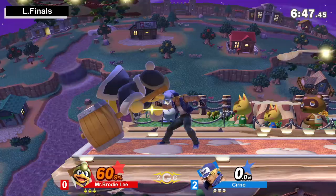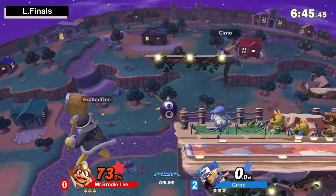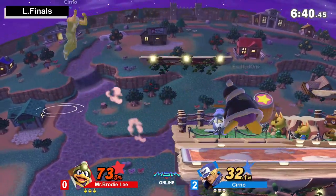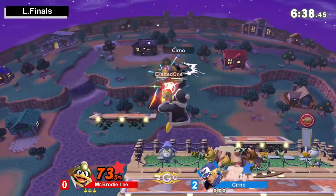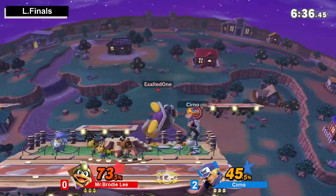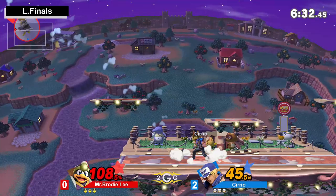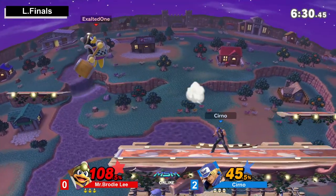Cerno knows the amount of in-life this move has not existed, so he might as well just keep using it. The way he does it there — he lands right in front of Dedede and so immediately he's able to just press buttons on his shield. And it basically ignores the Gordo and stops Brodie Lee from going for aerials.